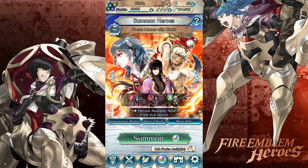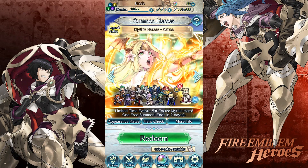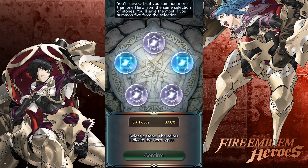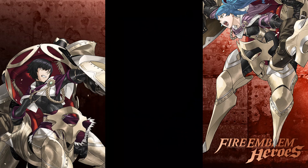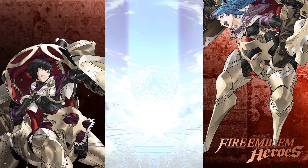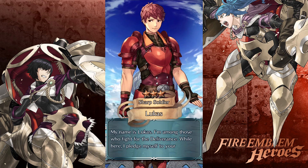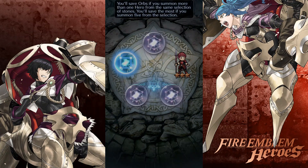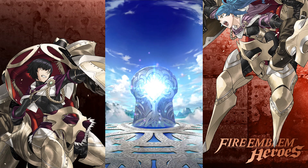Well there were some others I was going for, but alright. Now this banner - unlike that banner, every single blue unit is a unit I do not have and would like to. So I figured this would be a good banner to summon on. Obviously Rhea would be nice to get, but also Dimitri and Julia. I'll be happy with just a five-star on this banner - and obviously that is not one.